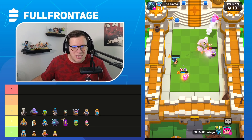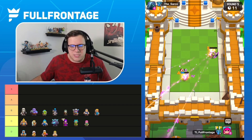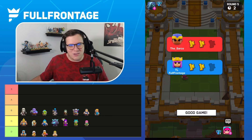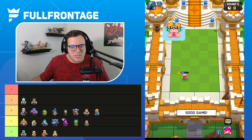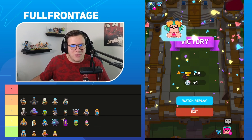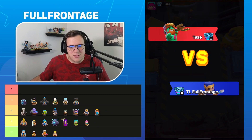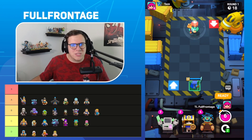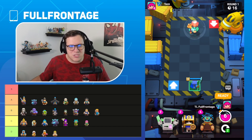For the A tier, I'm honestly struggling to find an order for these units, so I'll just throw them all out. We have the Electro Wizard, the Ice Wizard, the Magic Archer, the Mega Knight, the Miner, the Mini P.E.K.K.A., and the Prince. I think all of these units are really, really solid right now.